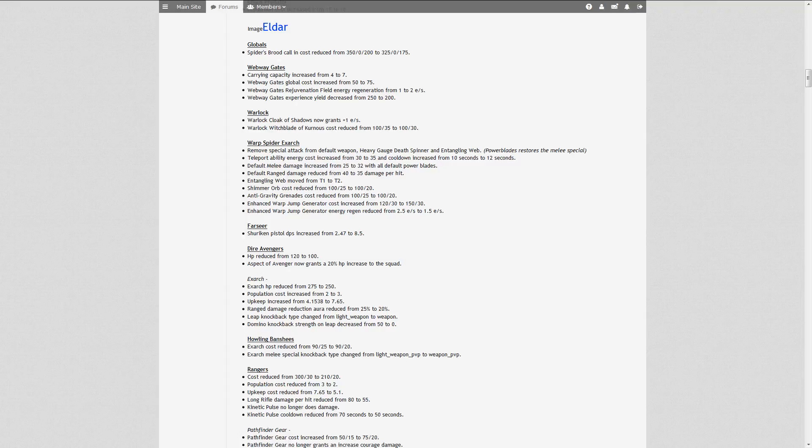There are also a few other changes for the Warp Spider Exarch. The teleport energy cost has been increased from 30 to 35 and the cooldown has been increased from 10 to 12 seconds. That means he cannot teleport so freely anymore — his teleports will have to be much more thought out. Teleporting back out again will now take 2 seconds longer, and those 2 seconds might be the difference between getting away and dying.